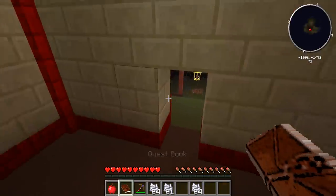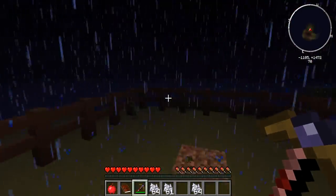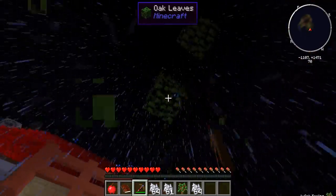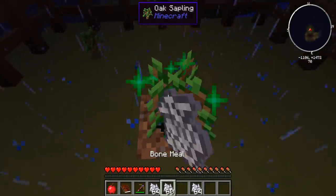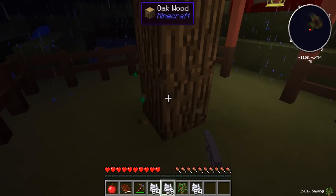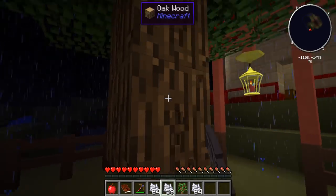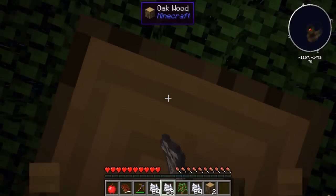Now we gotta make the tool station. You don't need a ton of wood for this. Let's grab these saplings. Sorry that it's raining, guys, this sucks. But once we get some... there's another sapling. Once we do get some beds, this will clear up. That way it is raining again. So let's just go and get this.